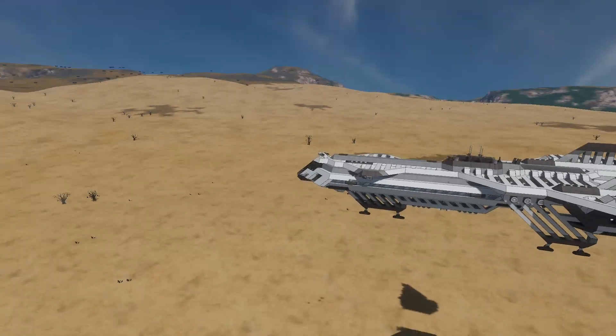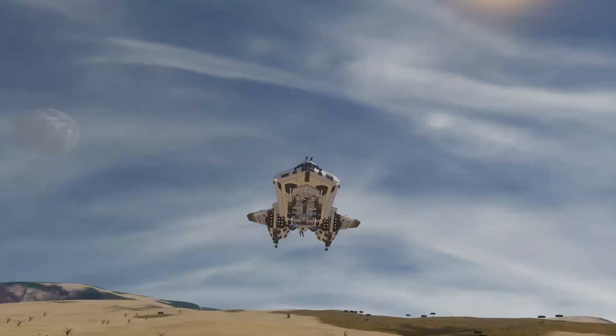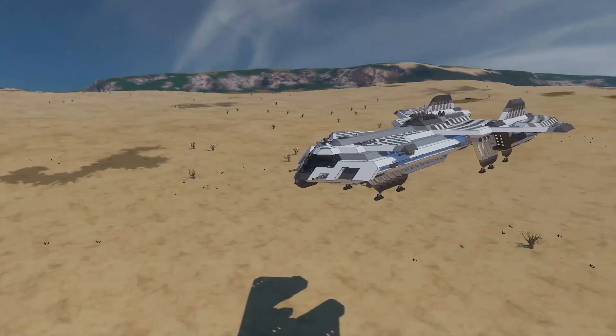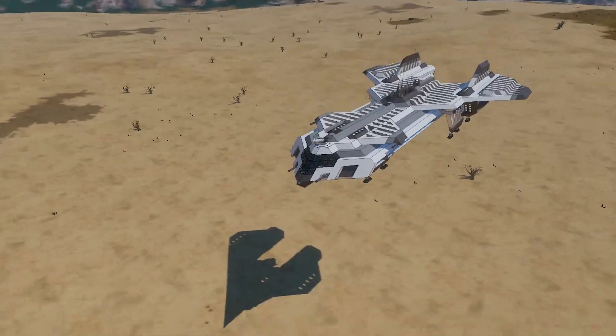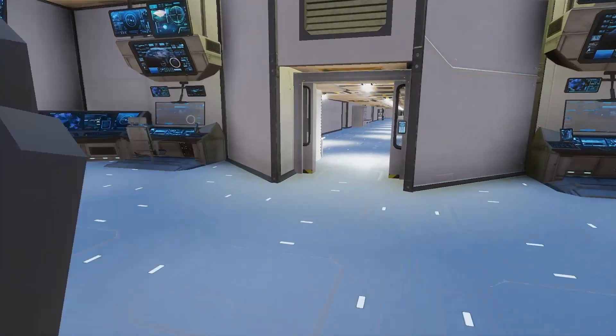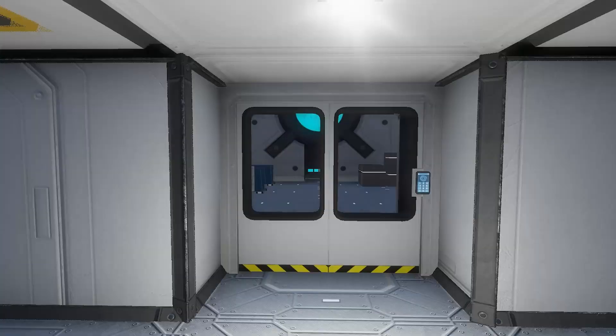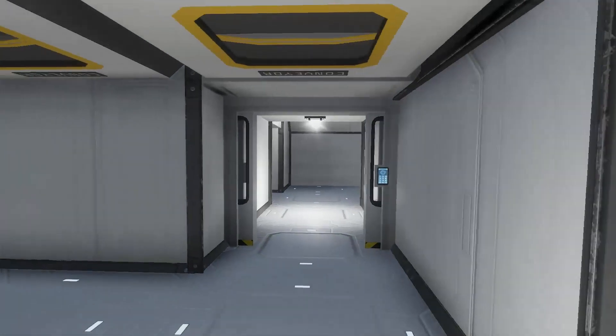I picked this one because I liked how the outside looked — it had a pretty sleek plane slash cruise liner kind of look that I thought was cool. But the inside is actually quite roomy. There is however one area we didn't look at — wow, that went a lot faster than I expected.